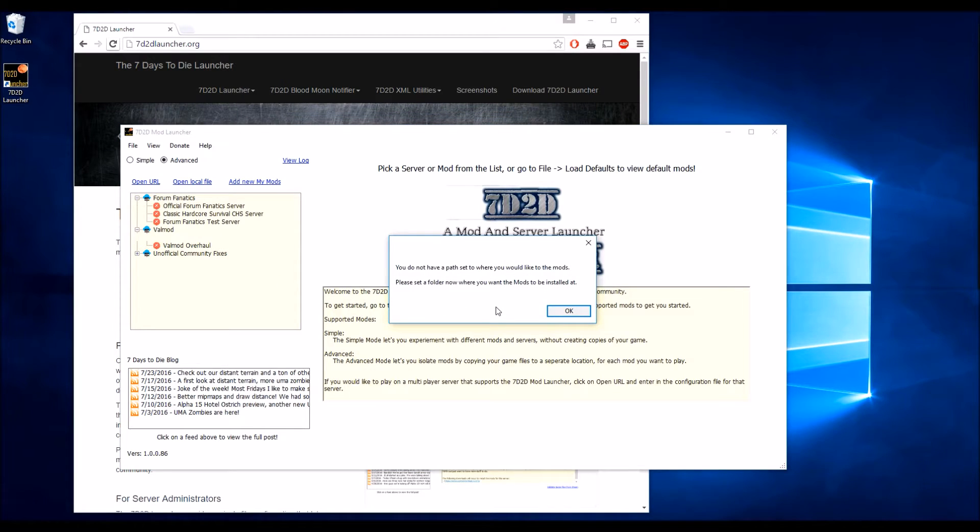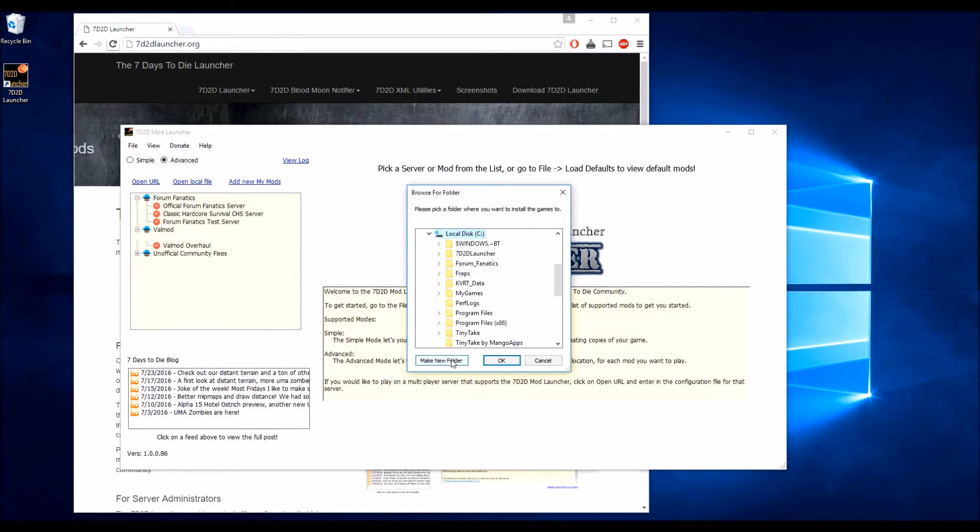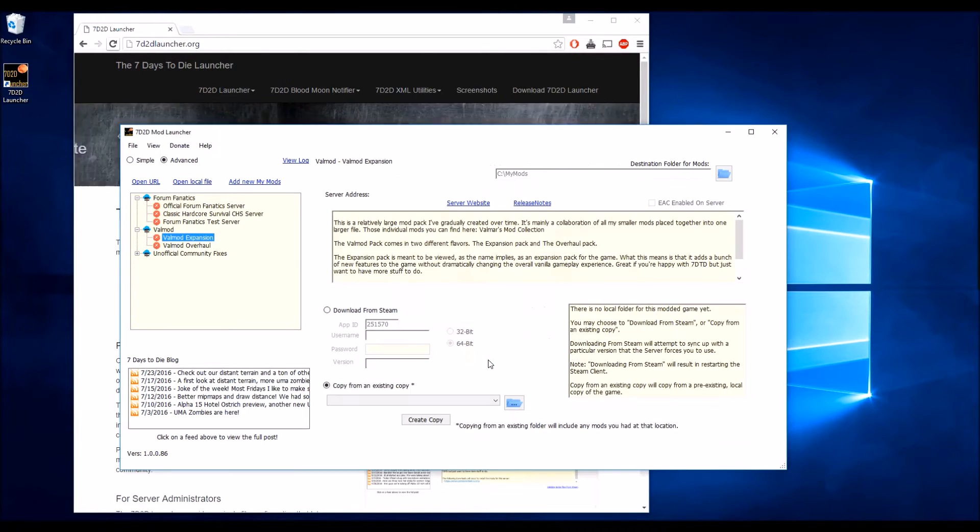Since this is the first time we're running the launcher, we need to specify which folder we want to install at. In my case, I'm going to make a new folder called MyMods. All the mods will be downloaded and installed here.